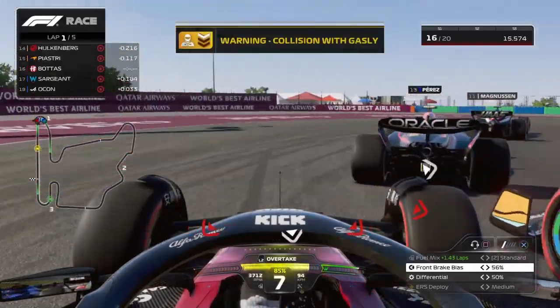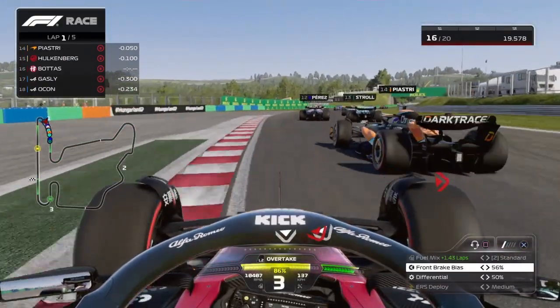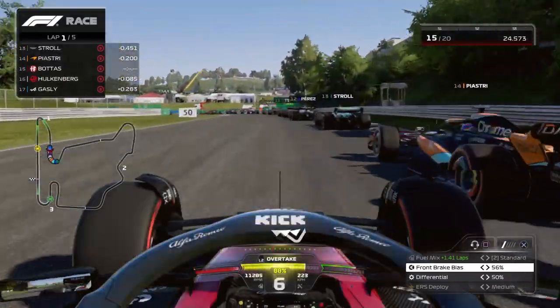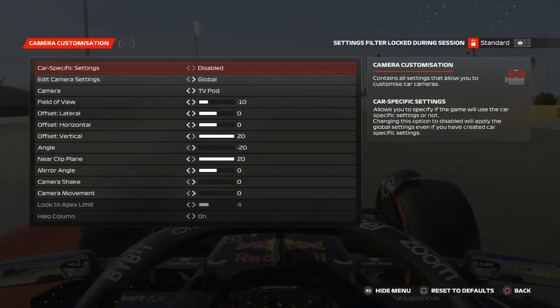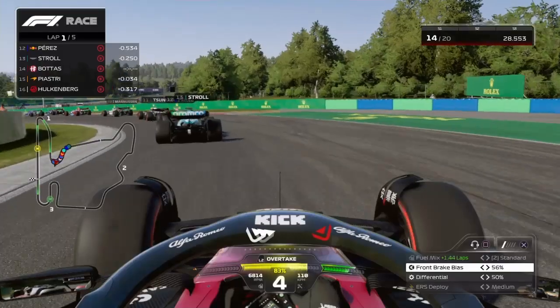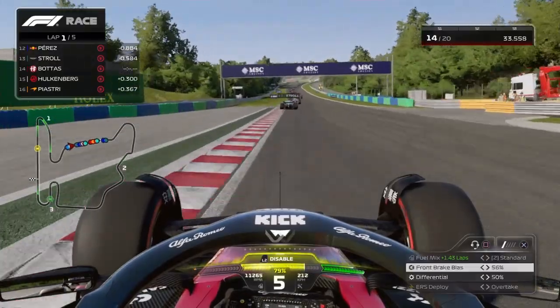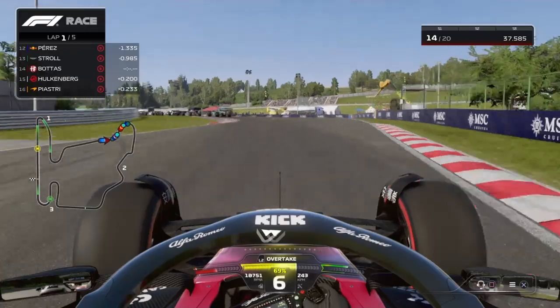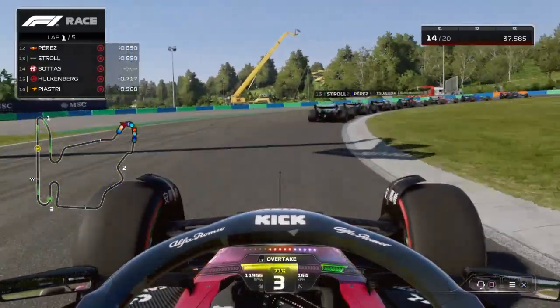As you see I hit into the back of Piaspora — that's something you don't want to be doing. But to start off we're going to go into camera settings. The one I'm currently using is Marcel Kiefer's TV pod, and that will be on your screen now. Copy those, screenshot, pause the video, whatever you need to do and get those onto your game if you want to use them. He's an ex Red Bull eSports driver currently running for Sadie's eSports and he's quite a good driver, so if you want to use that you can, but you can also change it slightly to help with how you want to see the game.